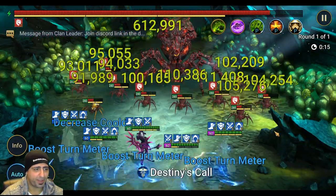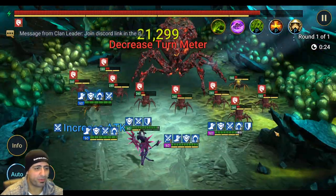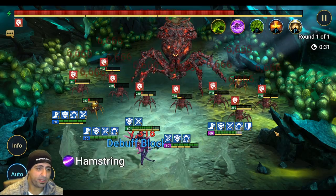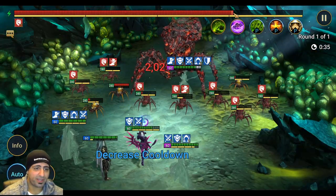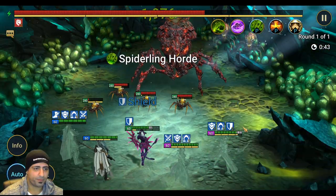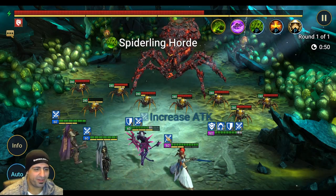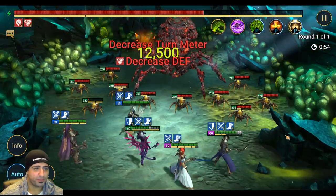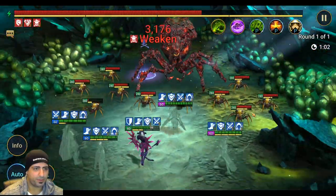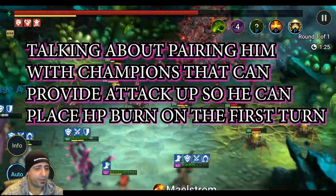Let's see how many HP burns we get — not too bad. If you manual it the success rate is probably 100% because you can target spiders that don't have HP burn with his basic and apply HP burn on them. Every time one of the spider lanes moves while having HP burn it keeps ticking at the queen. He also decreases turn meter, allowing your team to move before the Spider Queen multiple times.